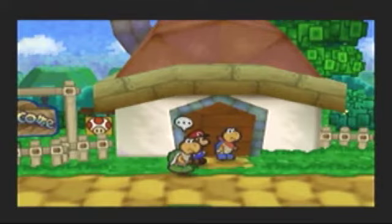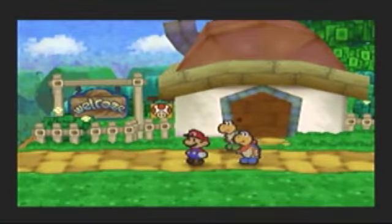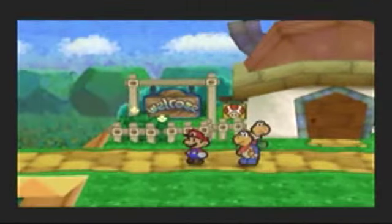Hello everybody, this is William Frisbee, and I am outside of the Toad House because I just used it between episodes. And I am back with more Paper Mario!